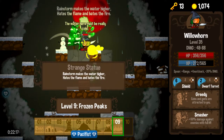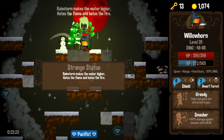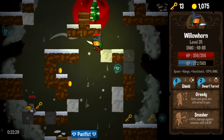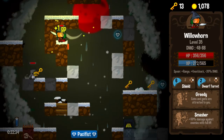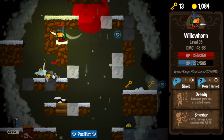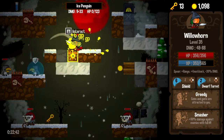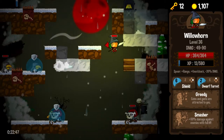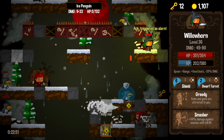Oh man, and it's snowing. Frozen peaks. We got a rainstorm — rainstorms make the water higher. Hates fire. Could have really used that in the last level. Ice is slippery. He's so cute — look at a little puffin down there. Hey buddy, I want to murder you. Come here so I can murder you. Probably shouldn't be so cavalier about murdering these puffins, because probably what's going to happen is they're going to kill me. That one's shielded — how did he get a shield? Something is shielding them.